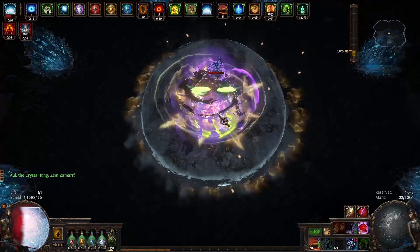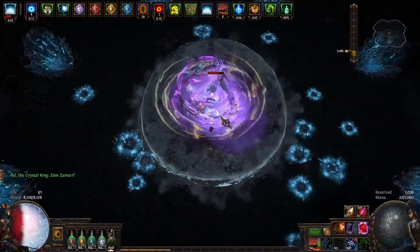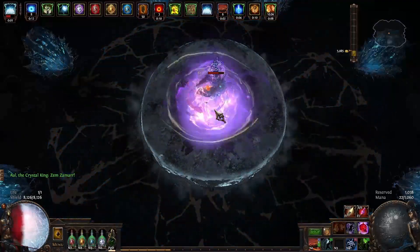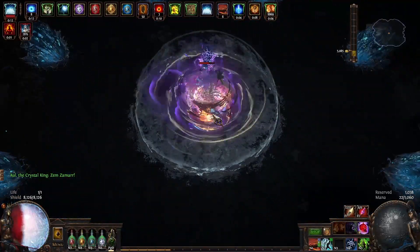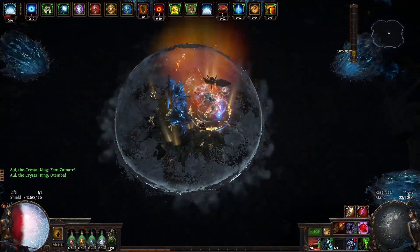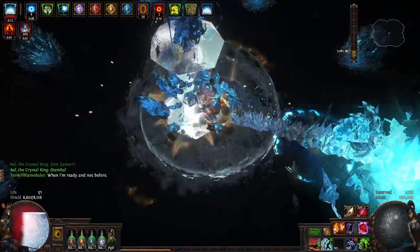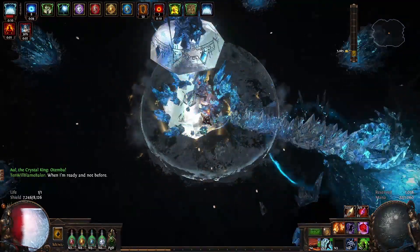If I'm hit with chaos damage, I don't take any damage, so I just heal on block. If I'm hit with elemental damage, I do take damage because I'm using glancing blows, but unless the hit is quite large, I'm going to just heal from it on block anyway. And with how much armor I have, honestly, anytime I block, I'm healing from it. I'm not taking damage from that. And that's where Divine Shield comes in.